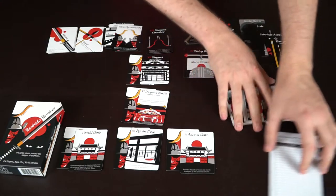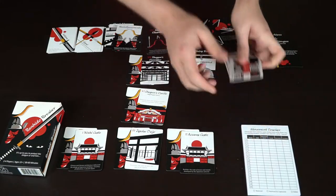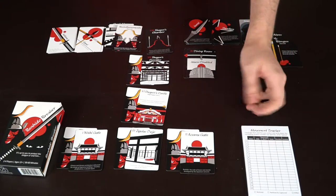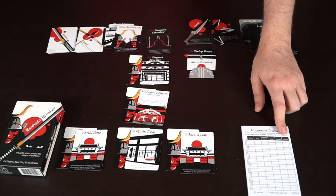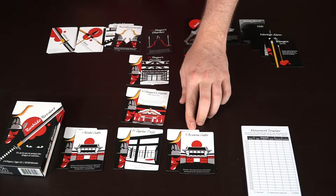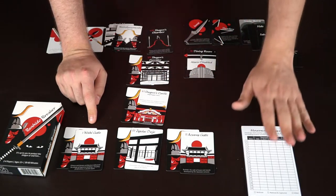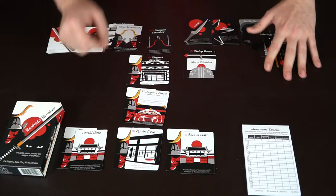This card stack goes to the ninja player, where he'll use a pen or pencil to write down his starting location — either the Azuna Gate or the Nishi Gate — on the first section of the tracking notepad.